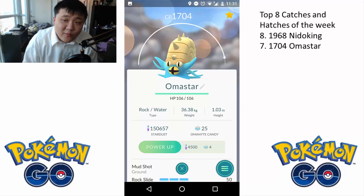At number 7, we have Omastar. This Omastar is a beast — 1704. Way stronger than my current Omastar. It knows Mudshot and Rock Slide, which hopefully will make it good against Lapras. Because I do need a good Lapras killer, especially when an unfortunate trainer puts a Lapras as the bottom Pokemon. So it should be pretty useful to use.